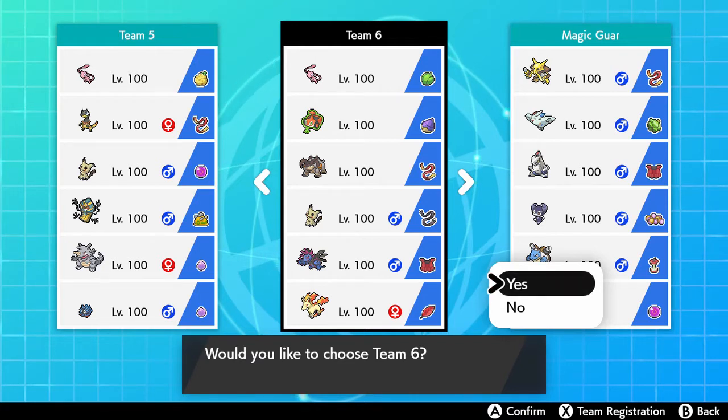If you guys don't know, Draft League is a format where you draft a team of Pokémon — usually about 11 or 12 — and you use those Pokémon to counterteam the opposing team. Basically, you have a lot of prep involved; you can see what your opponent has the option to use.